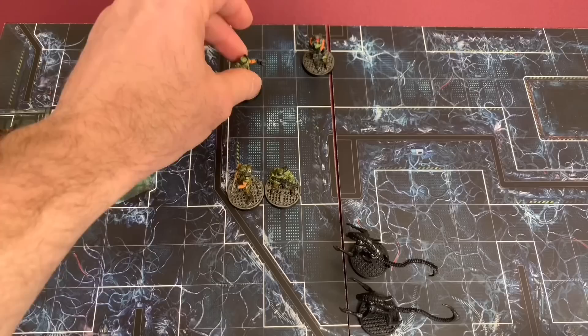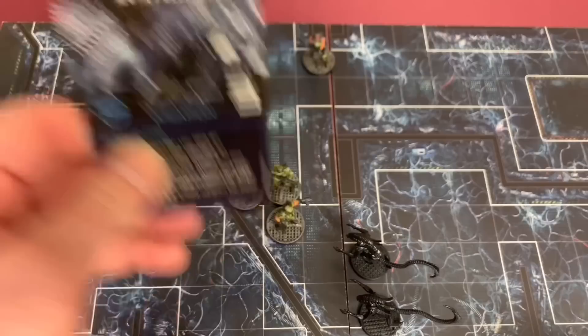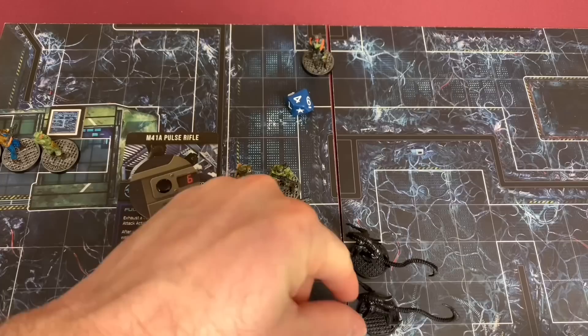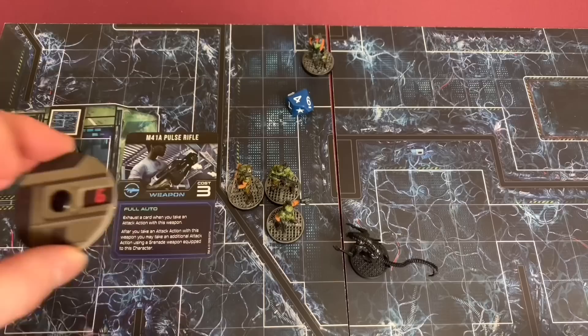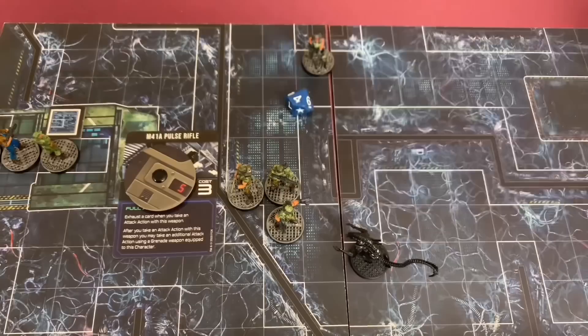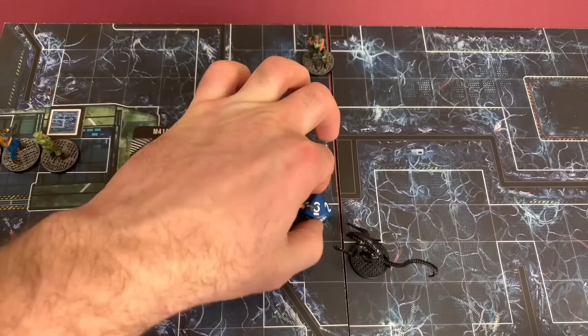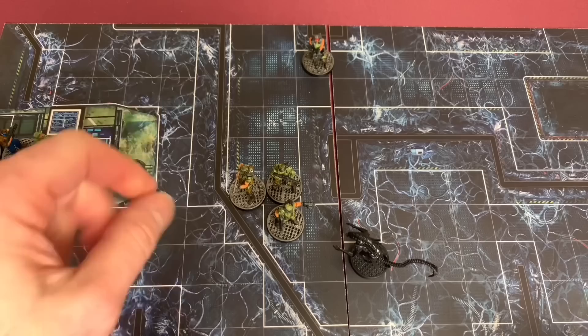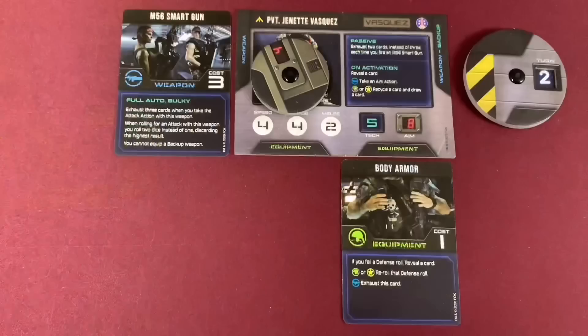Hicks activates Hudson as his second grunt. Hudson moves four spaces forward and uses his M41A pulse rifle: exhausts a card, his aim dial is at six, needs six or less, rolls a four — takes out one alien token. Using full auto he drops to five, exhausts another card, needs five or less, rolls a six — missed. That's the end of Hudson's actions. He drops his dial to four and we move into Vasquez's turn.